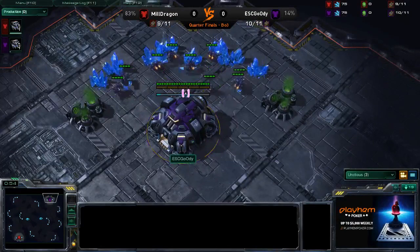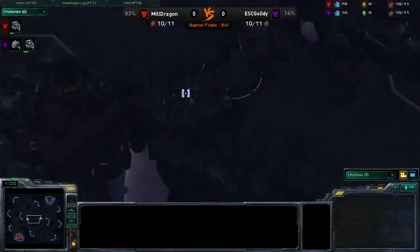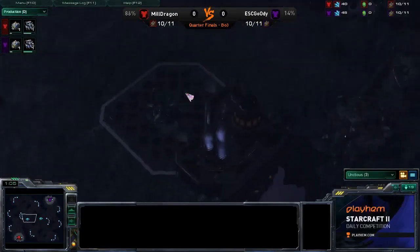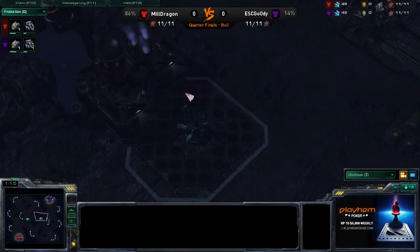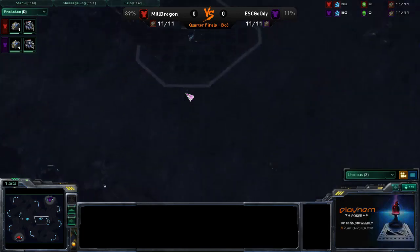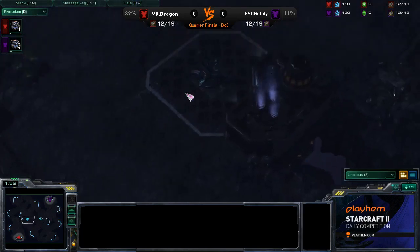Alright, here's why this map is so cool. You have multiple attack paths: bottom, middle, and top. Controlling those two Xel'Naga Watchtowers — both of them — is really cool because every attack path has to go through one of these two focal points before you can make it through to your opponent's base. So controlling these two Xel'Naga Watchtowers is absolutely huge.